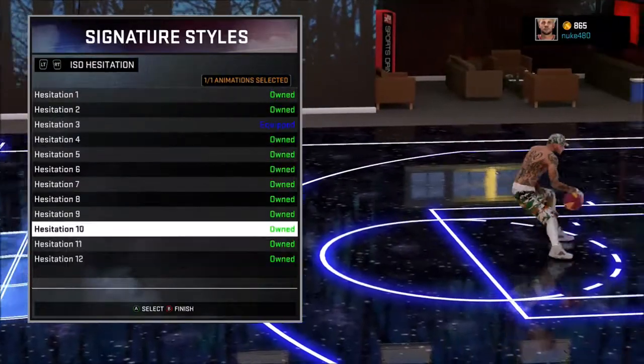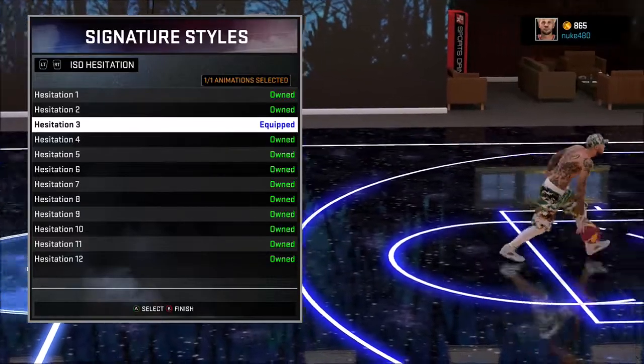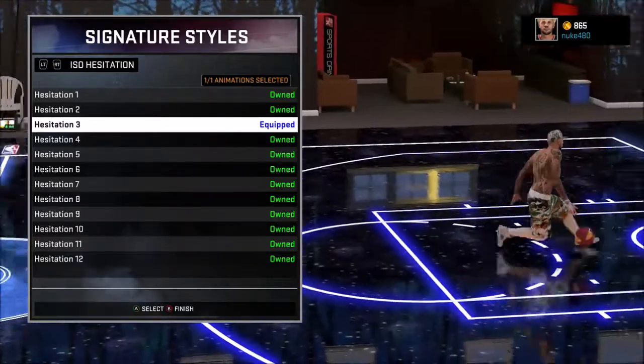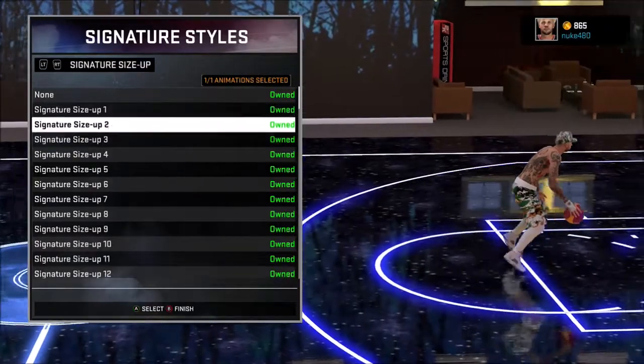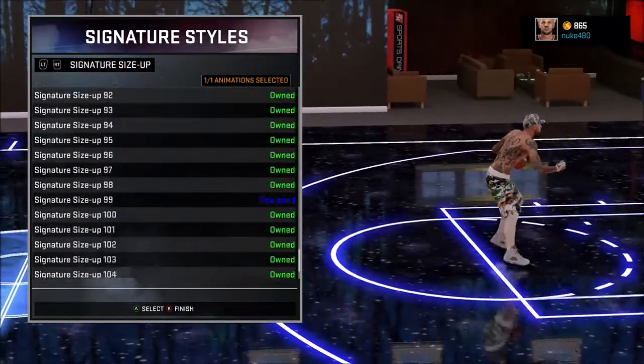Spin 15 — nice, simple. Hesitation 3 — y'all gotta cop hesitation 3, that stuff is so money, you can break ankles and everything with it. Size up — I don't really use this size up but I got size up 99.